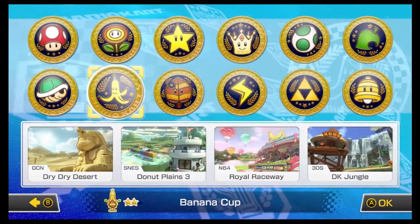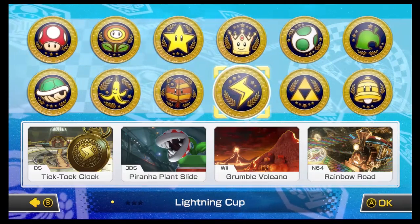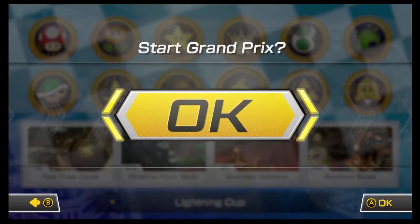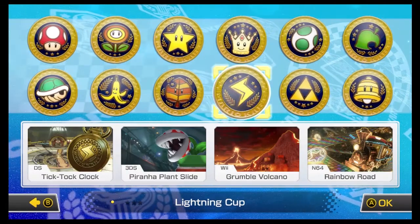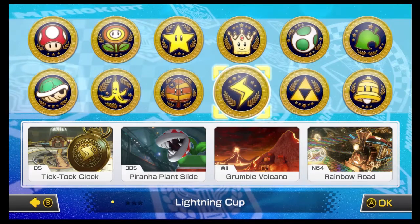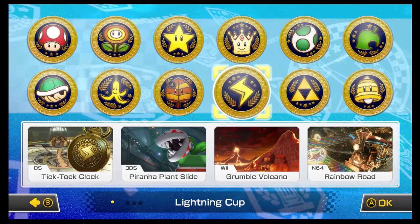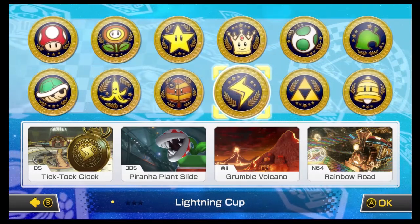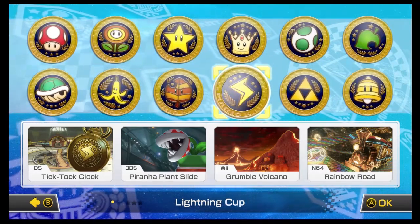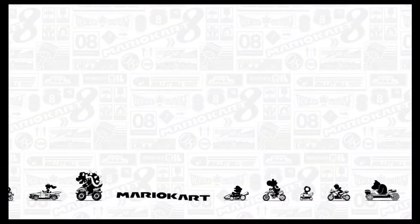So without further ado, we are going to start the last of the retro courses — the Lightning Cup. Tick Tock Clock from Mario Kart DS, Piranha Plant Slide from Mario Kart 7 — I almost said 3DS again — Grumble Volcano from Mario Kart Wii, and finally Rainbow Road from Mario Kart 64. Should be fun.